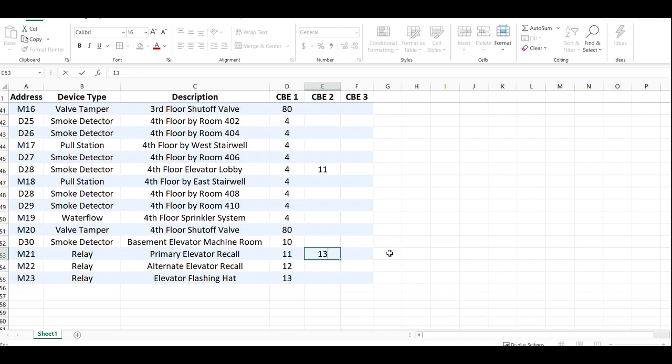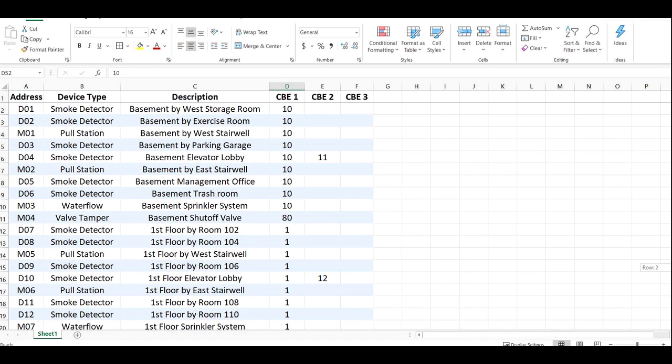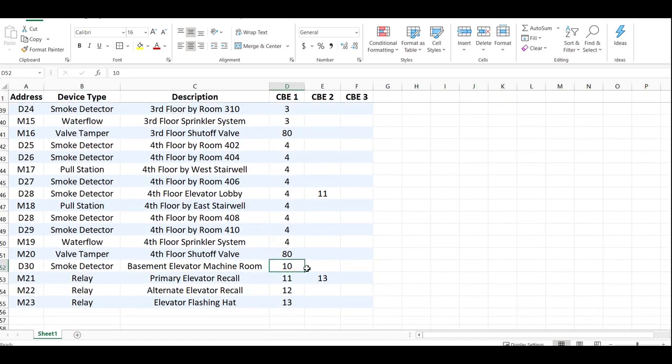I think it would have worked okay the way I had it, just assuming that I add that smoke detector in the basement elevator machine room — it's got zone 10 in it because every device in the basement did. But this is where I would add both of my relays. I'm going to delete zone 13 from the output side of my primary recall. So my primary recall relay is only going to trigger on 11, my alternate only on 12, and my hat only on 13.